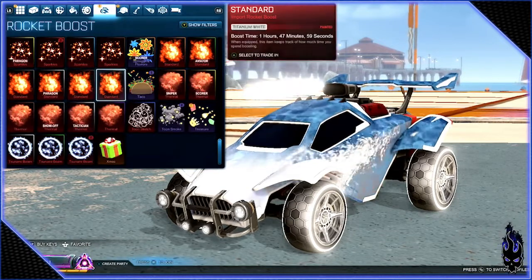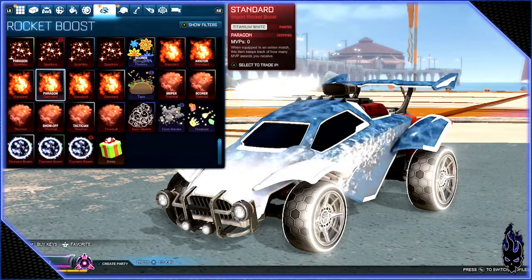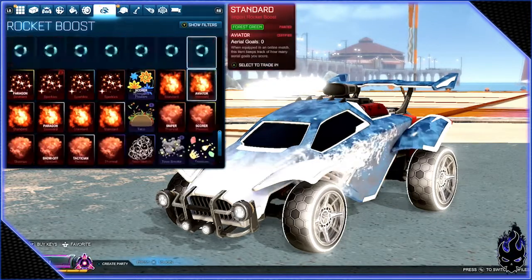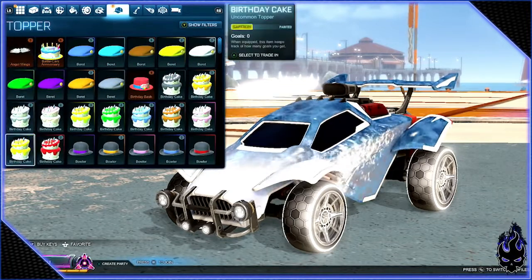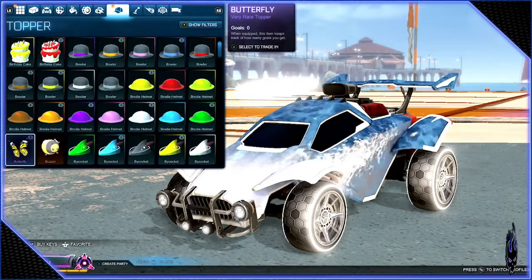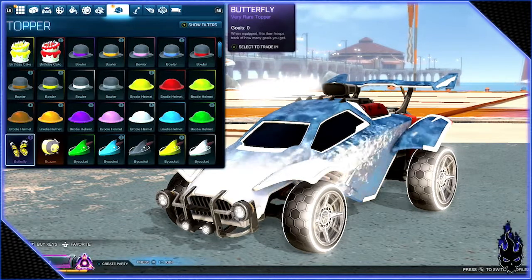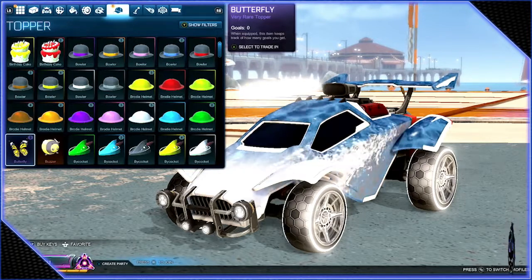Got some standard boosts — do I have three white standards? No, two white ones and one gray one. Not really bad. Not a big boost person. Toppers — I'm not even gonna go through all these, there's just a lot. I have been trading them with a friend of mine because he was trying to collect whole sets, so I did help him finish some sets or get closer to finishing them.